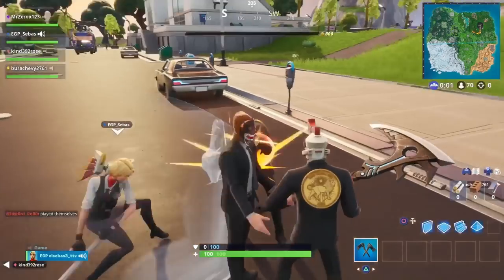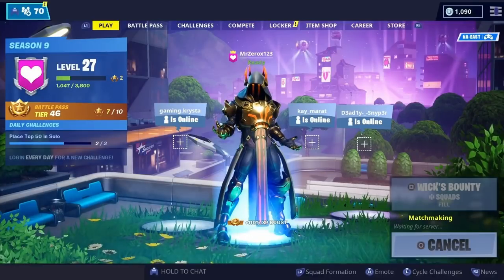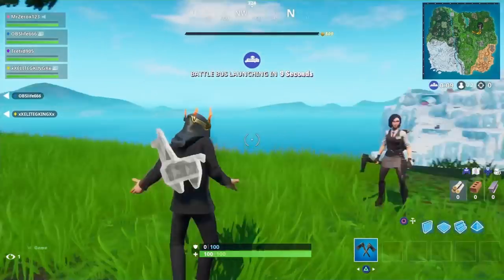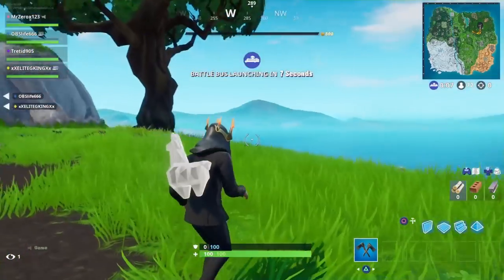Honestly, it looks goofy. But look at that — there's like a Jason Mouse guy. Wow. Let's talk about that Ice King guy, because he's a little bit weird. He's a floating head, and obviously it looks goofy on the body.